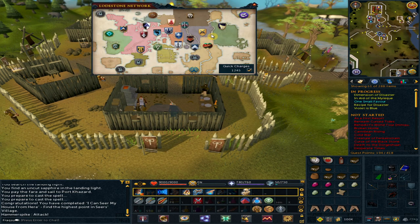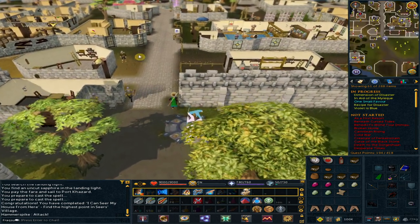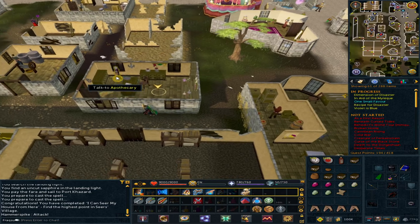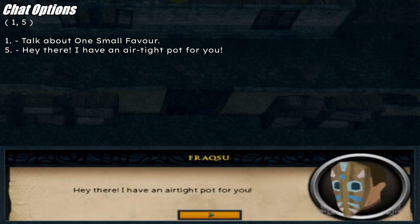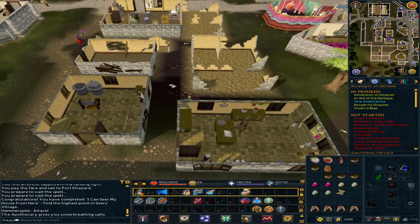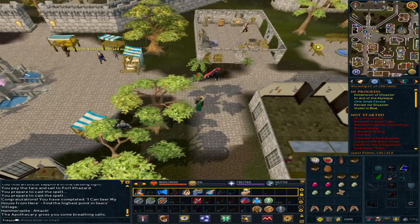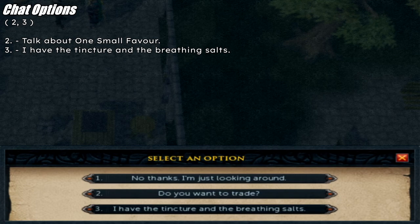Use the lodestone to Varrock. Go north-west to the potion guy. Talk to Apatocari. Option 1: talk about One Small Favor. Option 5: 'Hey there, I have an Aretite pot for you.' Go north-east to the plate body shop. Talk to Horvick. Option 2: talk about One Small Favor. Option 3: 'I have the tincture and the breathing salts.'